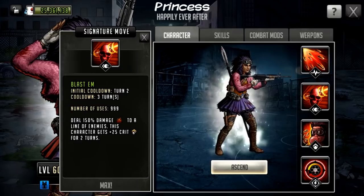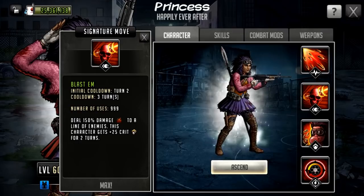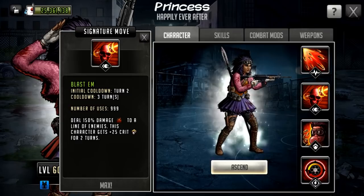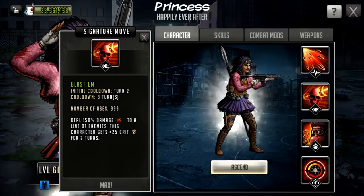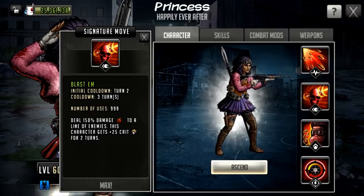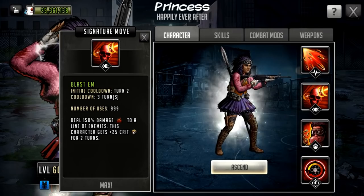The signature move has an initial cooldown of turn two, a cooldown of three, and 999 uses. The turn two cooldown means it can be used as a basic attack, then signature move, then rush in most circumstances. It deals 150 damage to a line of enemies, and this character gets 25 crit for two turns. This part of the kit cannot crit or double attack, so it's all about flat damage — having as much attack stat as possible to make that line damage as powerful as possible.